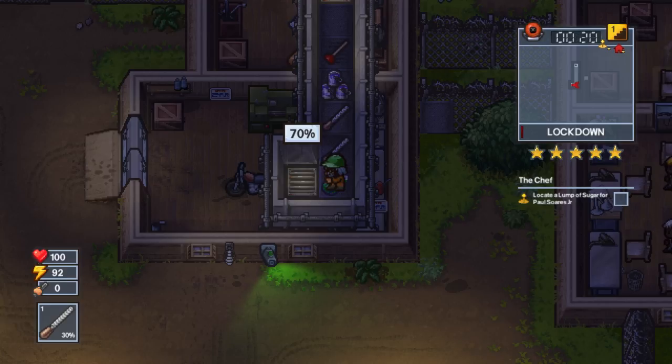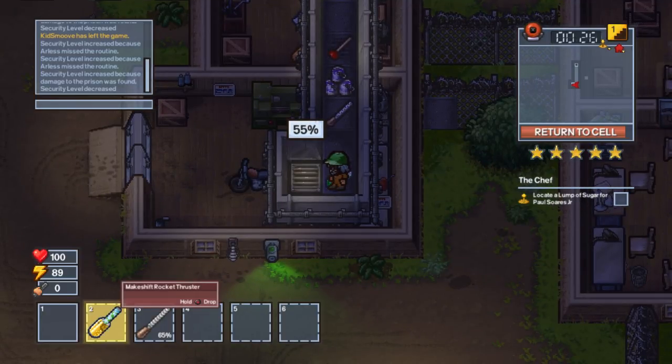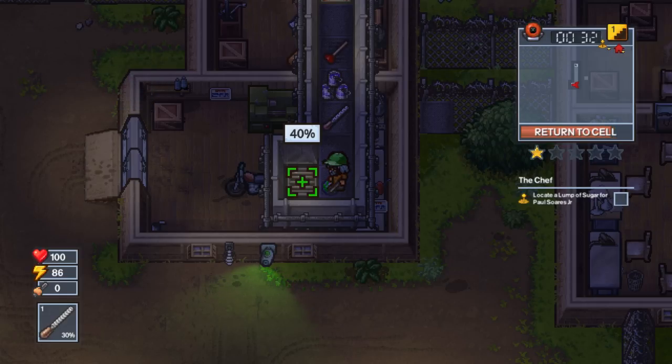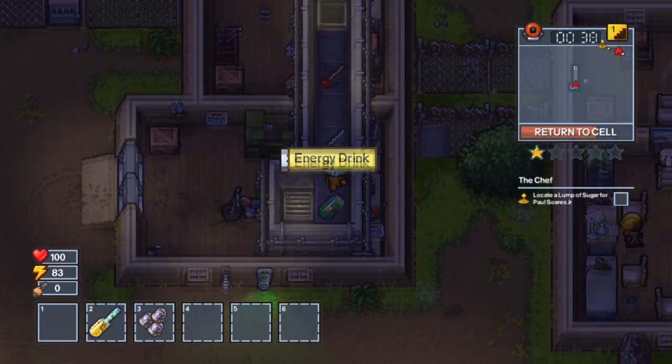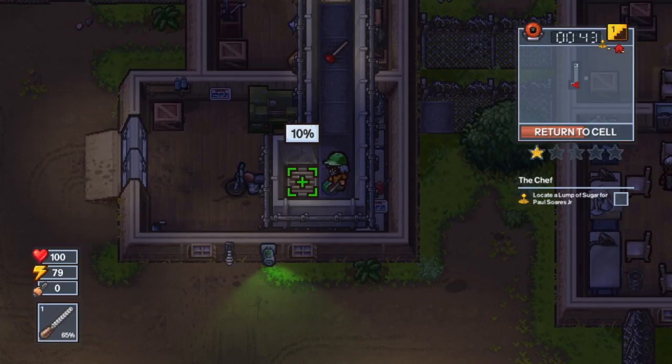You're going to need to make a makeshift ladder, which is made by combining three paint buckets together. Go to the storage above it and put that ladder right below the vent. Then you need to cut the vent — the easiest way early game is a screwdriver. They're pretty easy to come by; you can knock out guards and they'll have one, or you can find them in desks.